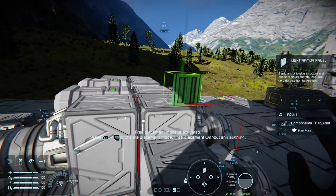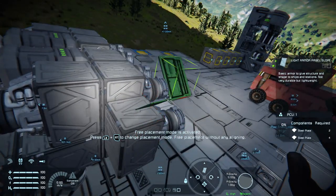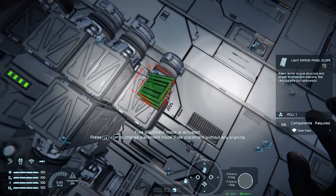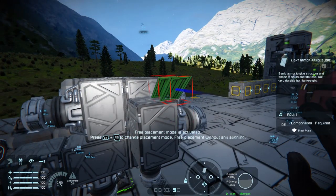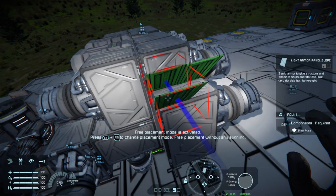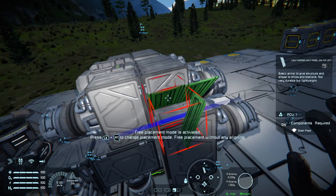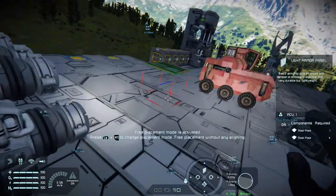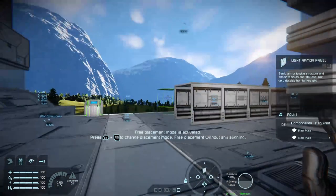With these blocks you've got more options when designing a ship — you could make a little fin, for example. I haven't fully played with them yet so I'm still getting used to them, but extra blocks are always good. I'm sure people will come up with some wondrous things and grand designs. I can see them being very useful for exterior plating. Those are the armor panel blocks, all part of the free update.